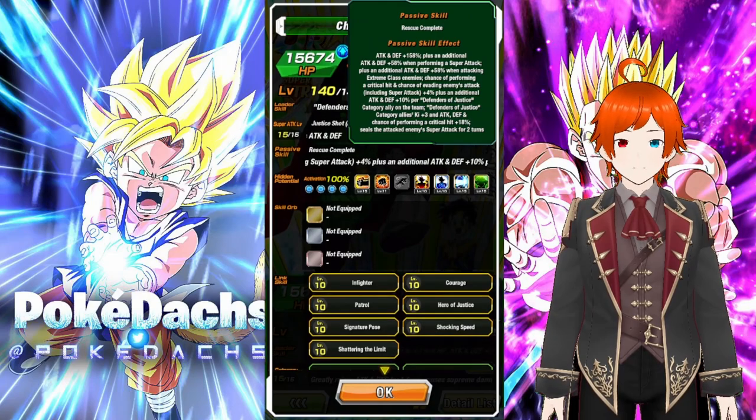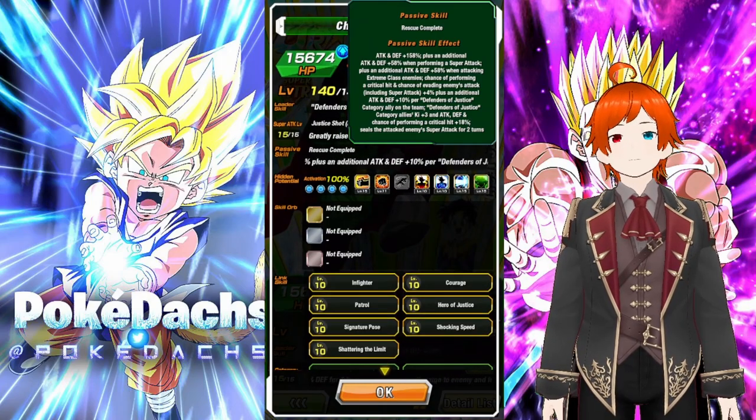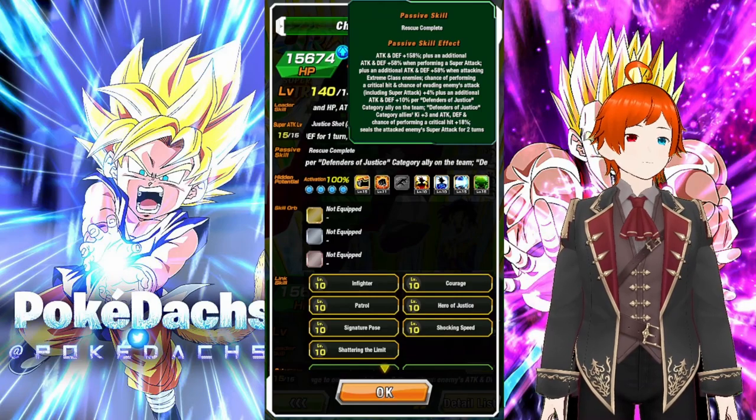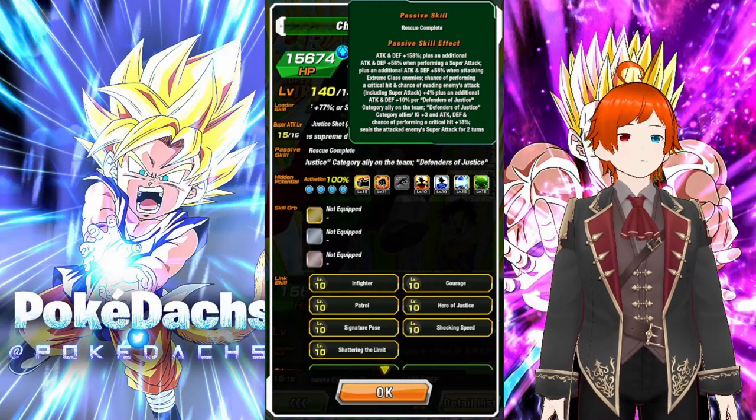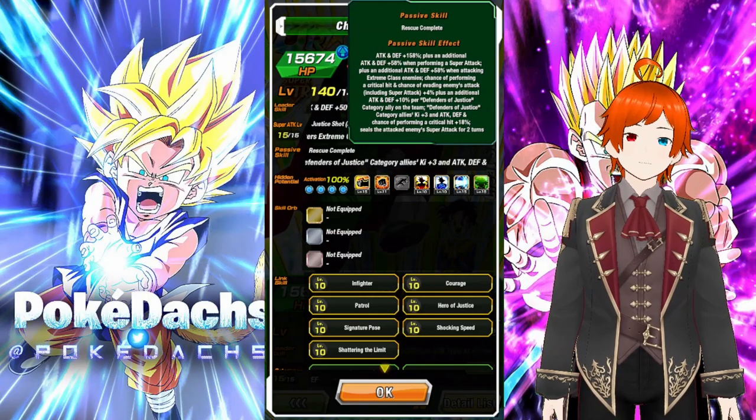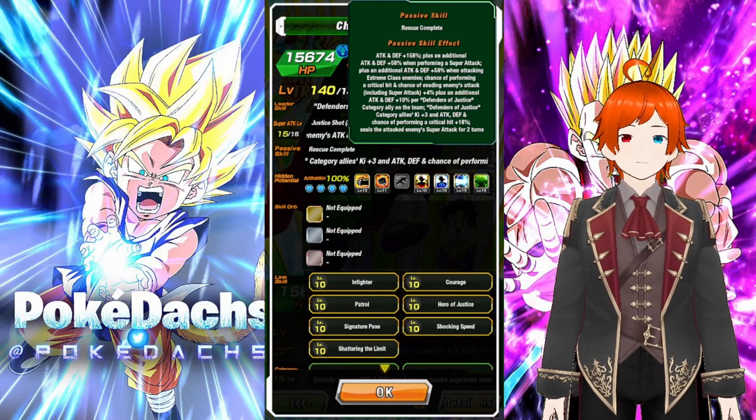Actually, most enemies are extreme, so you'd probably be a lot better. Chance of performing a critical hit and chance of evading enemy attacks including super attacks plus 4, plus an additional attack and defense plus 10% per Defenders of Justice category ally on the team.